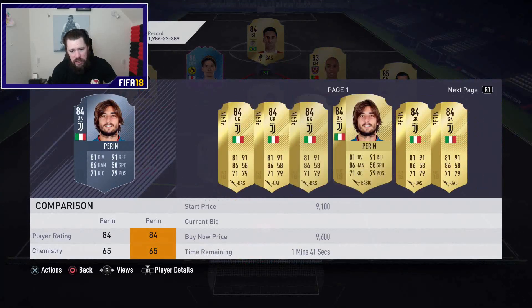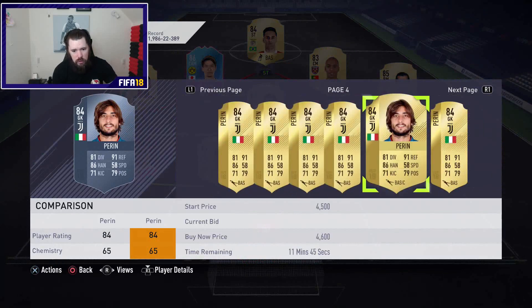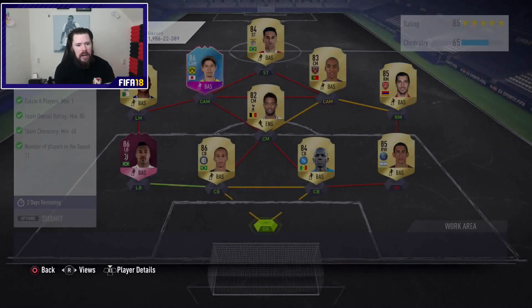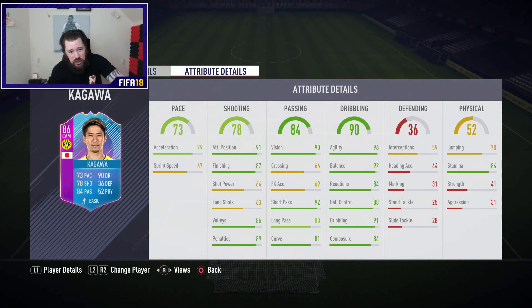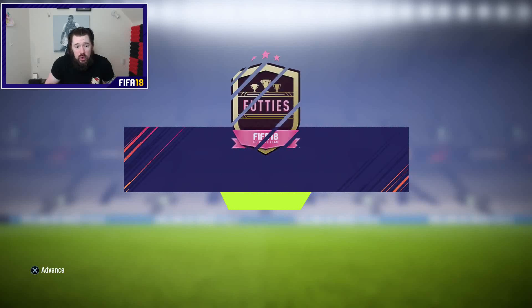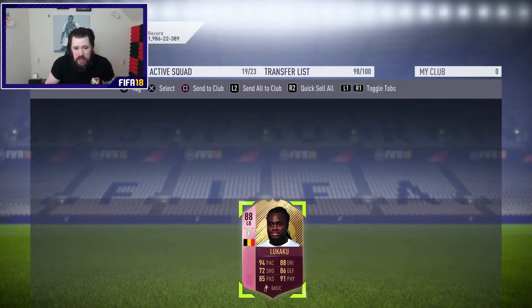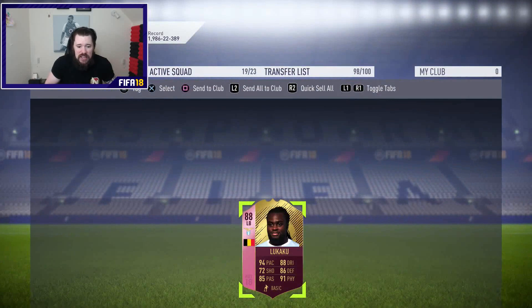Some people might think there's a bit of waste here — and to some degree, you might be right. Shinji Kagawa was really cheap and easy to do but it's not a very good card — terrible shooting, no shot power, no long shots, no pace, bad reactions for this stage of the game. I don't rate this card very highly, so I'm happy to trade it in for a FUTTIES Jordan Lukaku. And that is a big, big card — 4-star weak foot, 6'1, great passing, good dribbling for a fullback, great pace. With the right chem style this guy becomes an absolute monster.